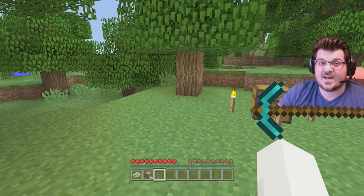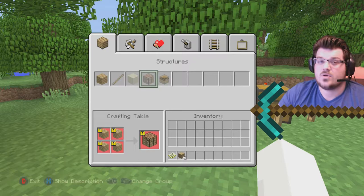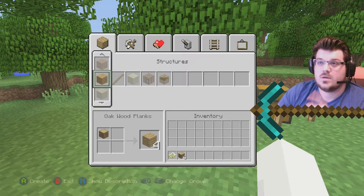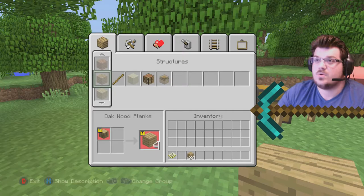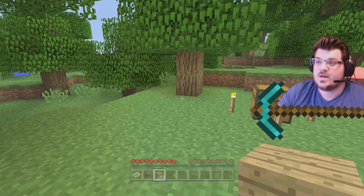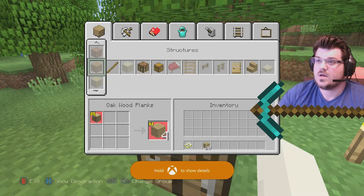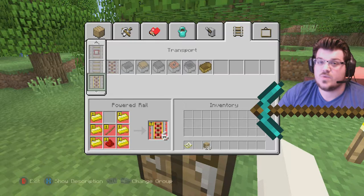Once you get some wood, press X — it opens up a little crafting menu where you can build stuff. You don't have a lot of options in this, so you're going to have to make a crafting table. Go over to the wood — see how it has the Oak Wood Planks? It tells you that one oak wood block makes oak wood planks. You click A and it puts them in your inventory. Every time you click A, you get four planks. Then go over by pressing the D-pad to Crafting Table, and now it's in your inventory. Place the crafting table — and we just got an achievement!